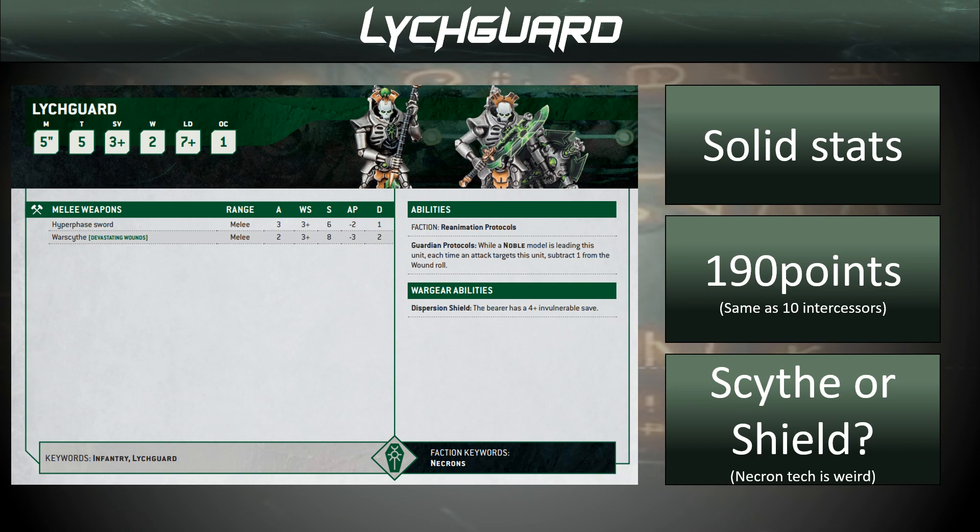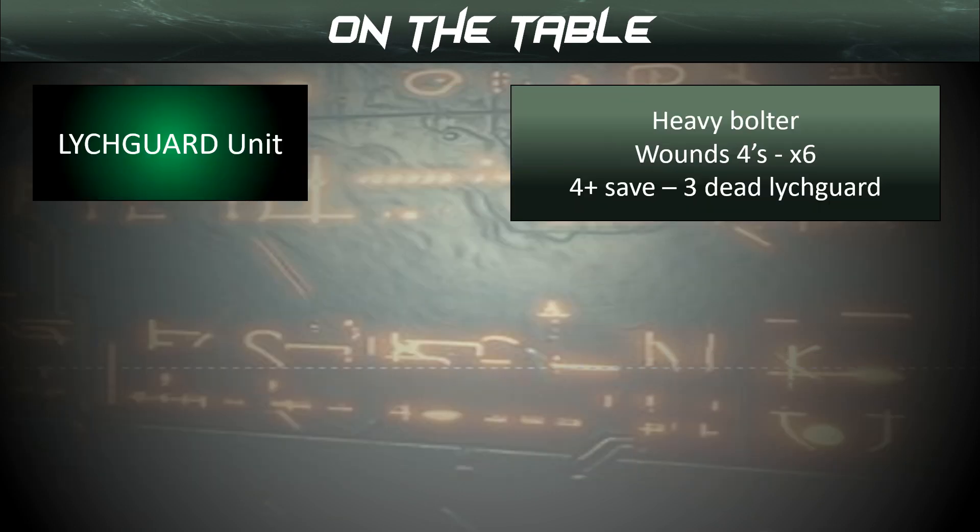We've got to realise that ultimately their attacks are not high enough for us to be wiping units, so we're going to need some resilience. If we take our standard Lich Guard unit and we get hit by a bunch of Heavy Bolters — Strength 5 — they're going to be wounding us on 4s. Let's say 6 get through onto our armour saves: on a 4+ save, that's 3 dead Lich Guard.